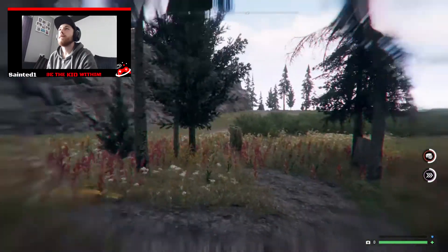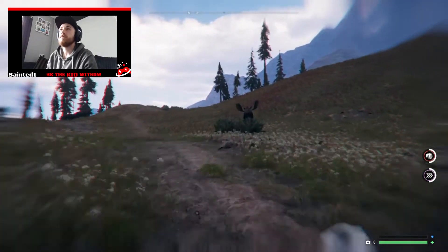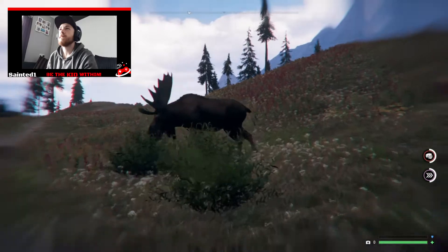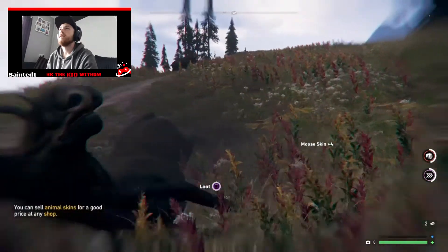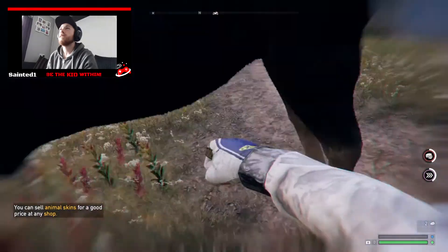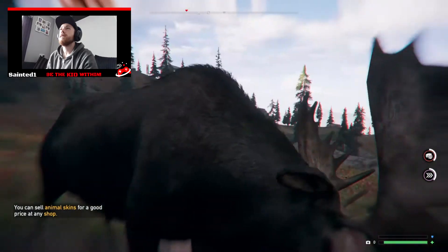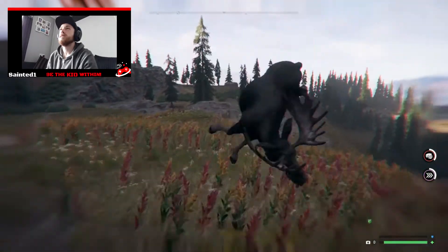Usually on the way, in this little area, you also find moose — there you go. So you can get the moose skin as well, that's more money. There's one moose skin — they also give you bait. There's another one, and there's another one — that should be the moose skin inventory full now.